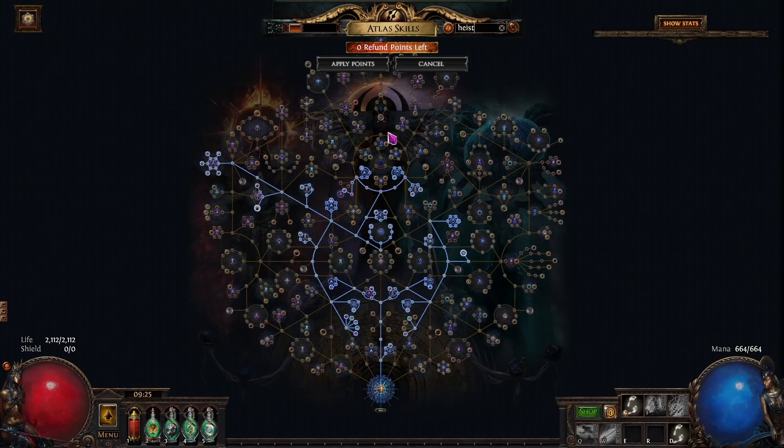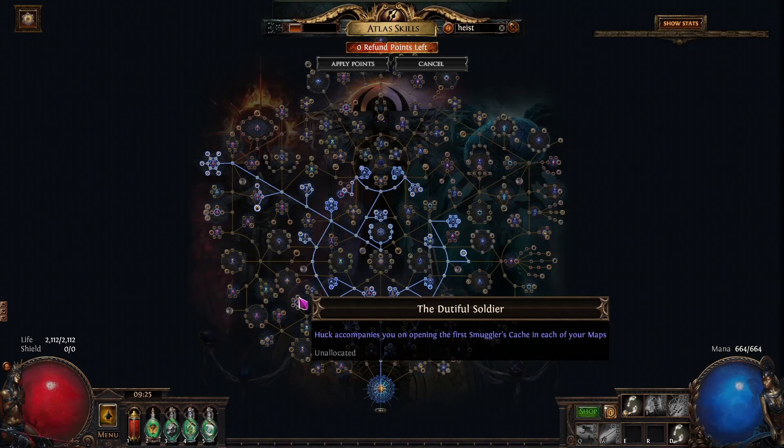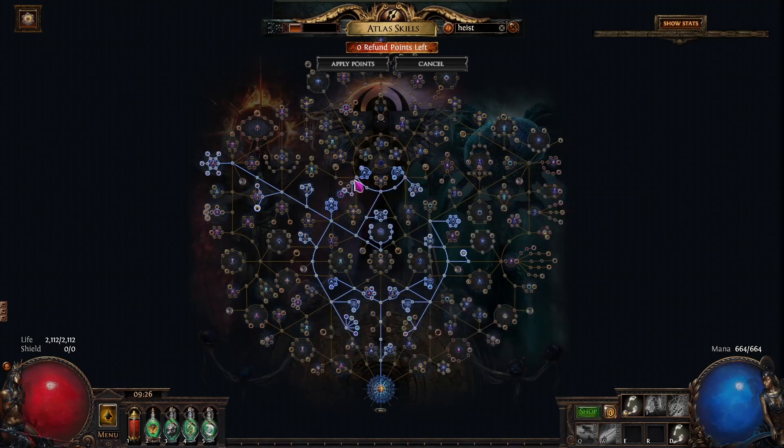You run an MF character, find a T16 map you like, and just run that map every day, all day, all the time. Your Atlas passive tree should prioritize every single heist node. Take this cluster here, the entire cluster, the secret stash cluster, and all three of these. If you want Huck next to you, that's fine, but he doesn't do much for currency unless you gear him appropriately. I would just take these to get the extra stash and let Huck stay in the Rogue Harbour.